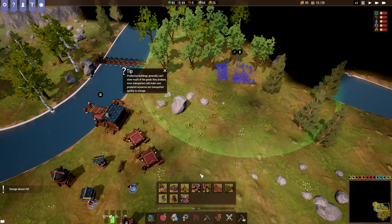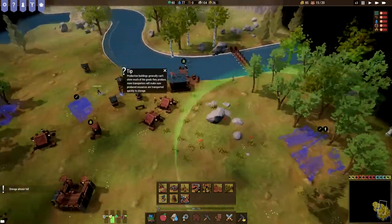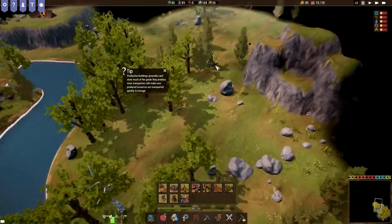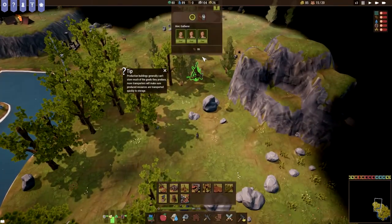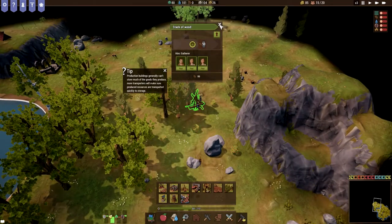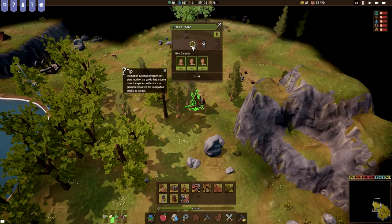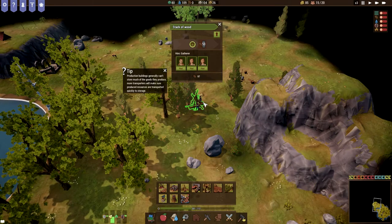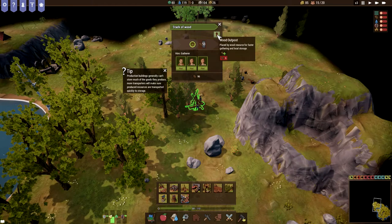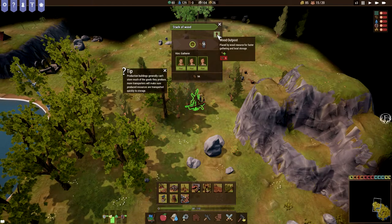I have set it to high priority so hopefully they're going to bring the wood over here. In the meantime we did find this little area over here — a stack of wood — but tree gatherers are working here. There's like 50 wood. Hopefully they're going to bring some of this back — placed by wood resource for faster gathering and local storage.